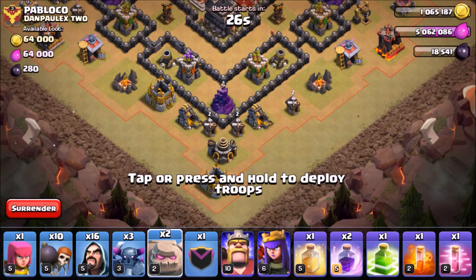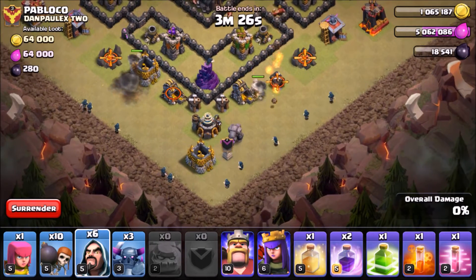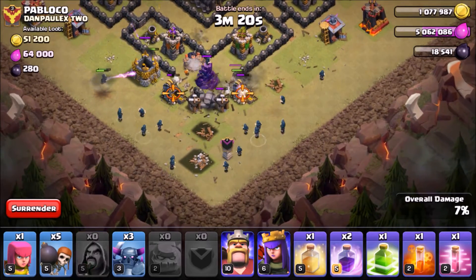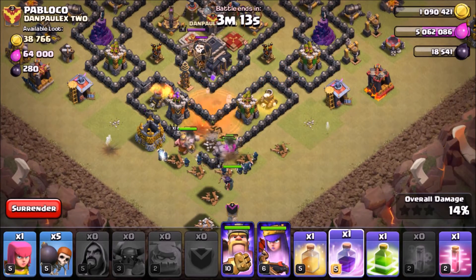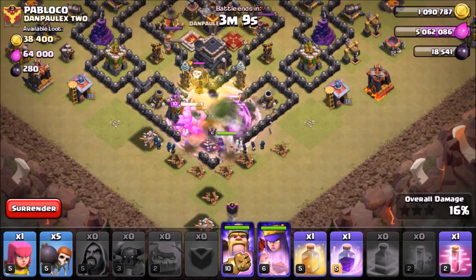Golem, golem, golem — wizards, wall breaker, wall breaker. Drop the rest of the wizards, drop the Pekkas, Archer Queen and Archer King. I'm gonna drop the poison spell and a rage spell. I want them to jump into the center.